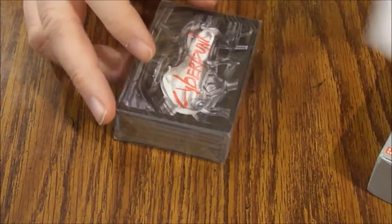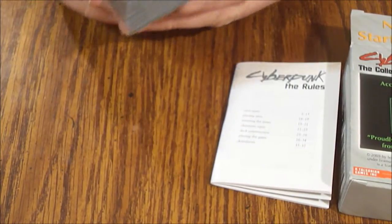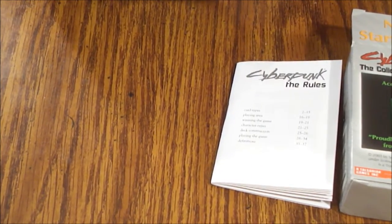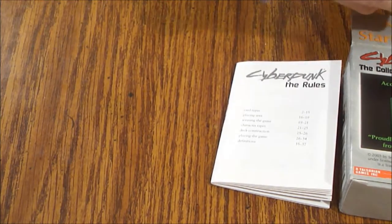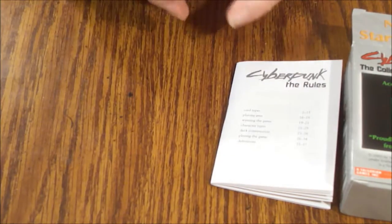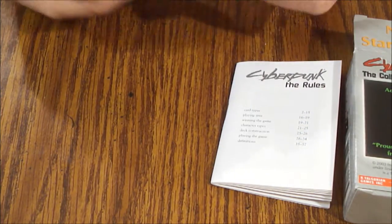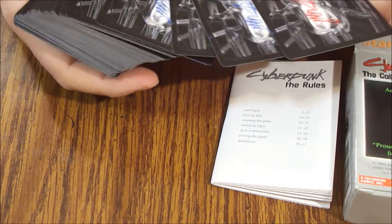Cyberpunk is always pretty cool, so let's open this starter up. Let's outsmart the cellophane — there we go. All right, 85 cards, might take a minute. The back of the cards look really cool though. There are different colors — there's blue and red. I'm sure there's a specific meaning for that but I don't know what it is since I've never played this one, though I've heard good things.